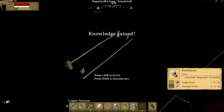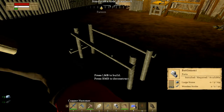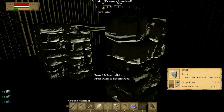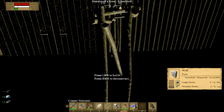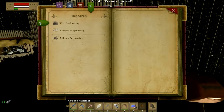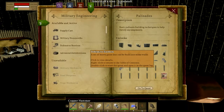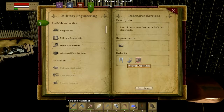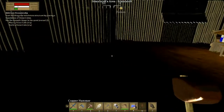There we go, all gained. Now what else can we do? Defensive barriers, military stoneworks. This will unlock a wooden portal and a drawbridge. I will go for the military stoneworks - place four stone cubes.